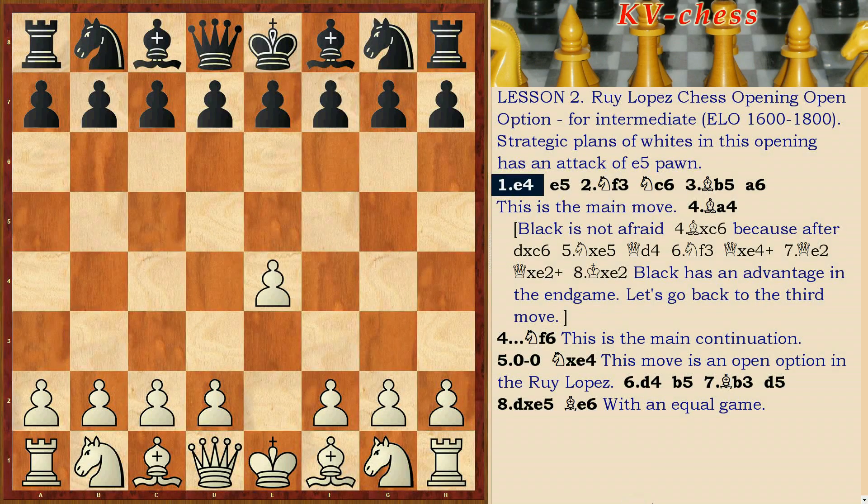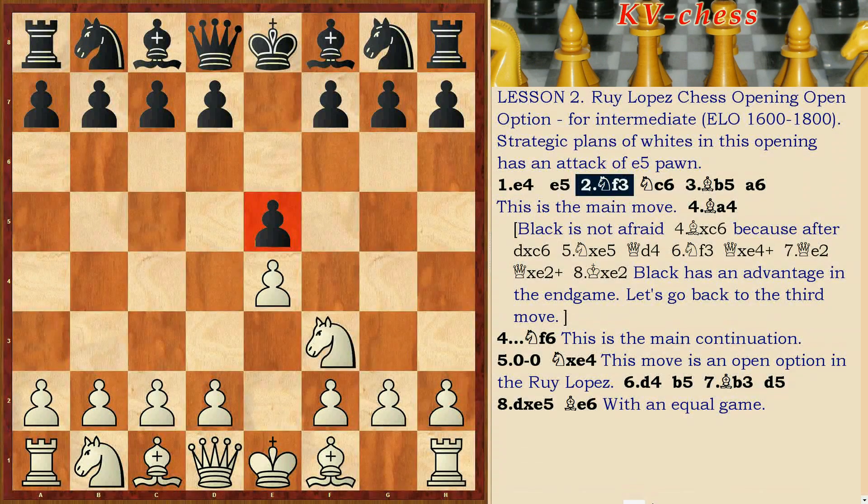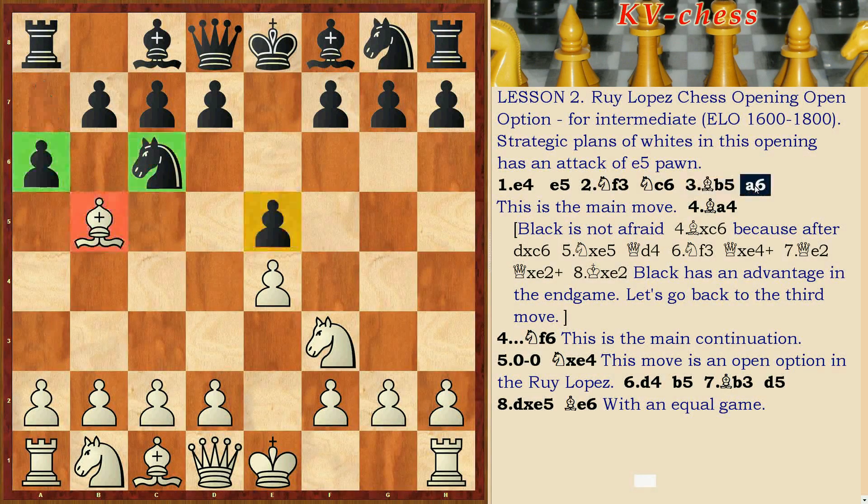The opening moves are: e4, e5, Nf3, Nc6, Bb5, a6.